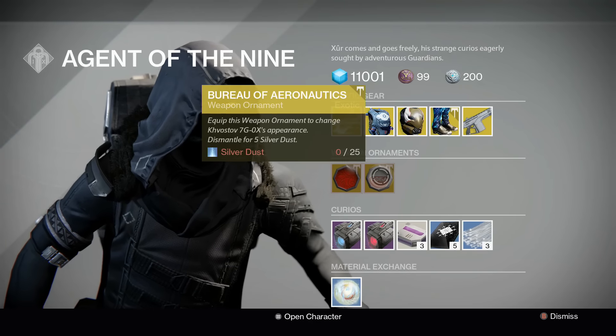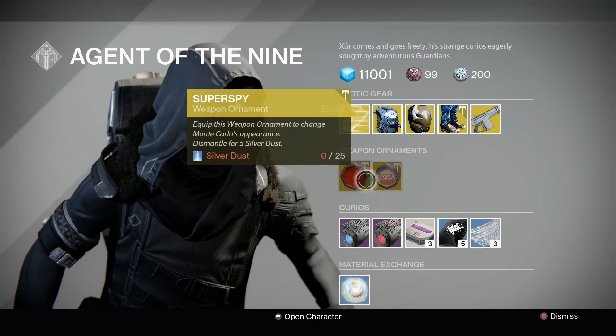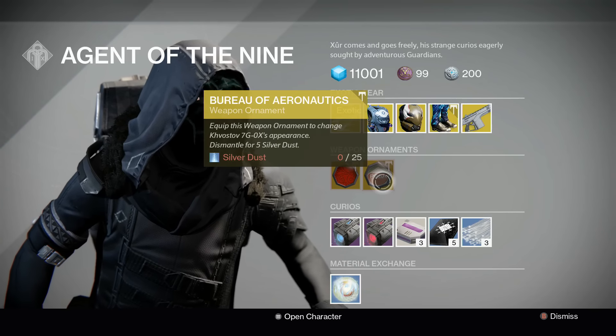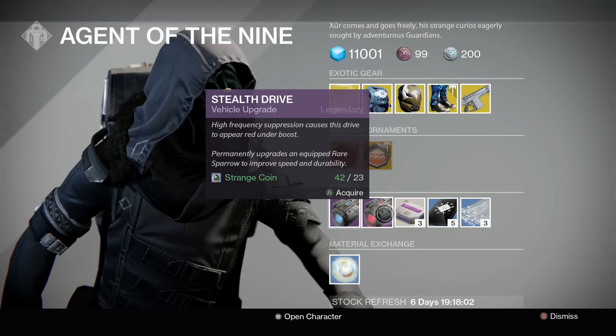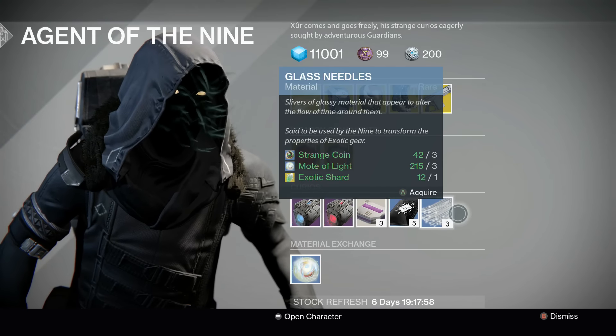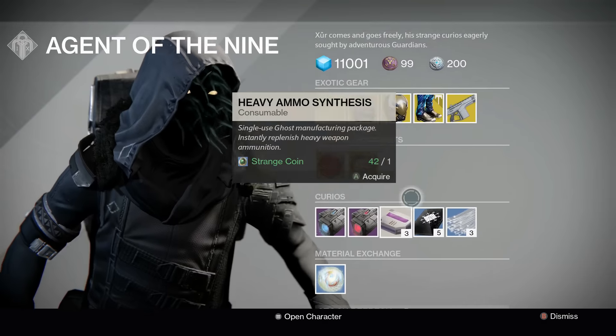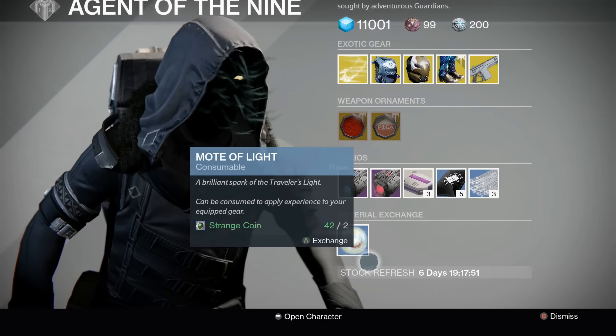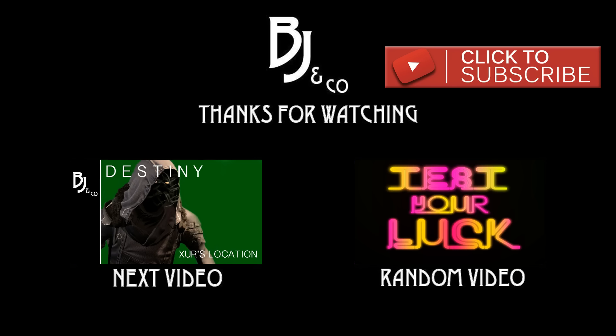For weapon ornaments this week, we have one for the Monte Carlo called the Spooper Spy, and the Bureau of Aeronautics for the Khostov. Curiosity-wise, we have the Plasma Drive, Stealth Drive, Heavy Ammo Synthesis, Three of Coins, and Glass Needles — great if you're trying to rank up vendors to get better gear, heavy ammo here, exotics from the Three of Coins, and material exchanges.